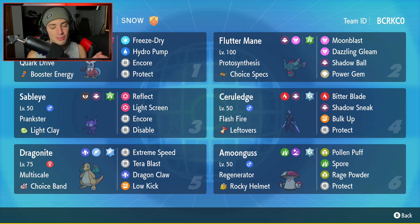I haven't really used Sableye too much on the ranked ladder — a little bit back in Season One but never really here in Season Two, so it's going to be fun to use. This one has Prankster alongside Light Clay, so it's here to set up screens: Reflect, Light Screen, Encore, and Disable. It's not going to hit at all — it's just here for support purposes only.